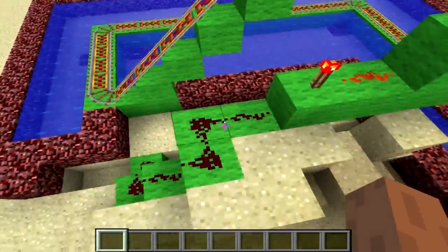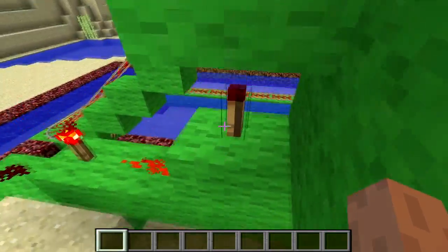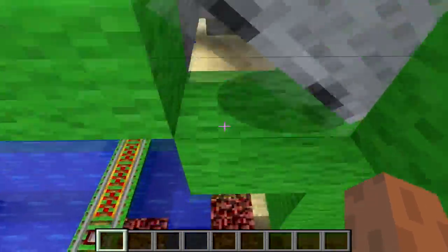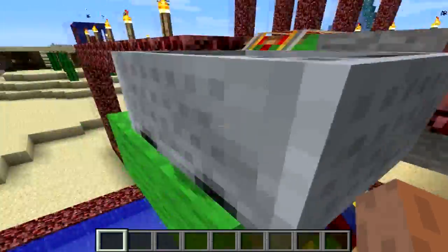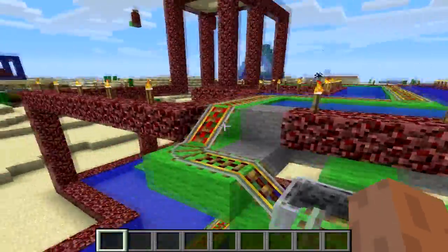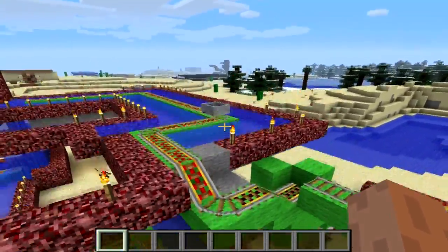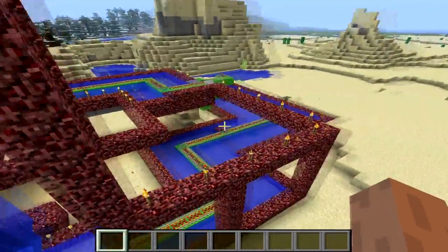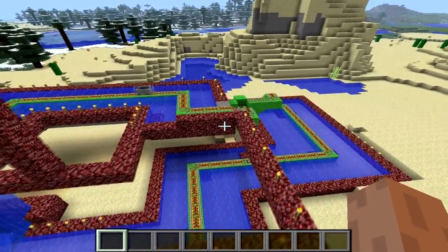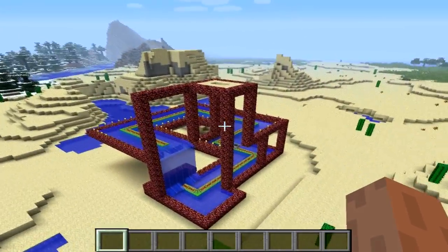I've got it wired up so that it goes into a redstone torch, into another redstone torch, which turns this rail on. Every time that goes there, it'll wait a few seconds and trigger this off. You don't have to have it exactly as mine. Some people might build theirs bigger, some people might build theirs smaller. It doesn't really matter how big you build it, as long as the timing is correct.